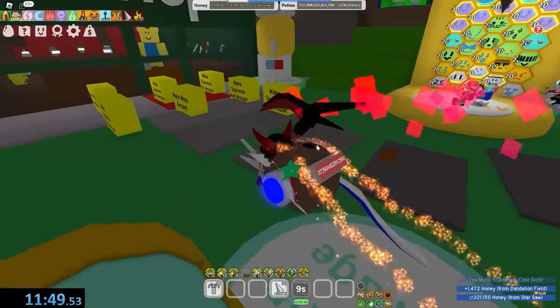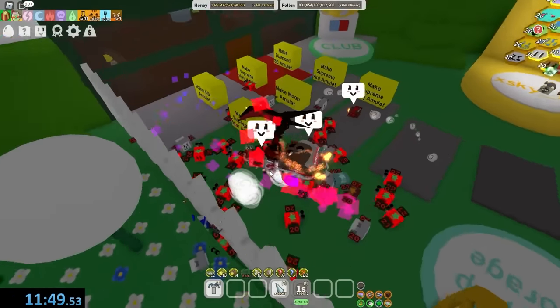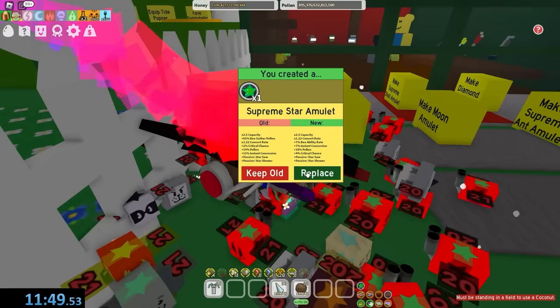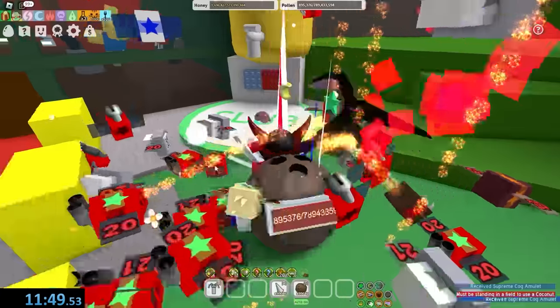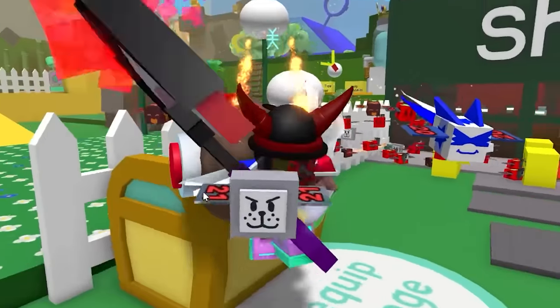I forgot to get amulets — the one amulet I have is this garbage supreme star amulet. We're gonna have to work on this real quick. Pretty pogger amulet. And lastly, plus one bee attack — let's go. Now we got the best amulets in Bee Swarm.